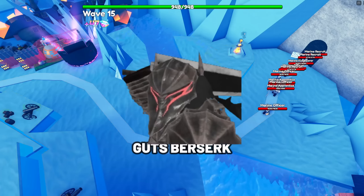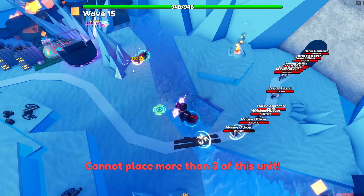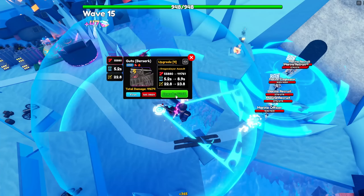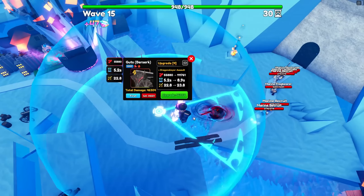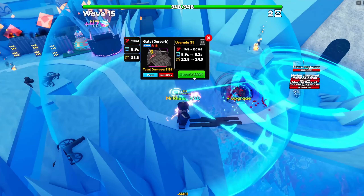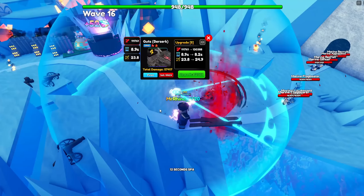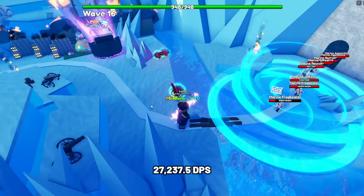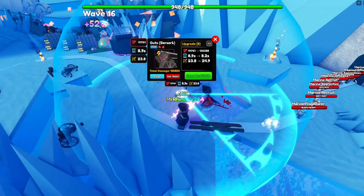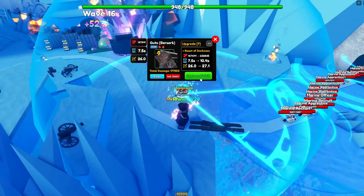The next unit is Guts Berserk. Guts Berserk is one of the most overpowered units with his extremely strong full AOE, and is overall one of the best ground units. He will also be able to hit both air and ground enemies at later upgrades. His stats at max upgrade and max level are 326,850 damage with a SPA at 12 seconds, making his damage per second at 27,237.5, which is insanely strong — especially since Guts is a full AOE.